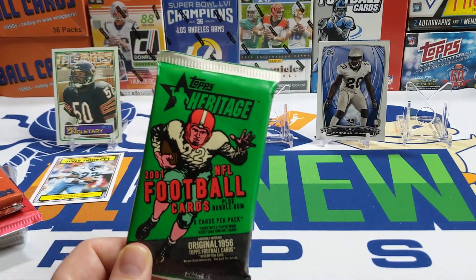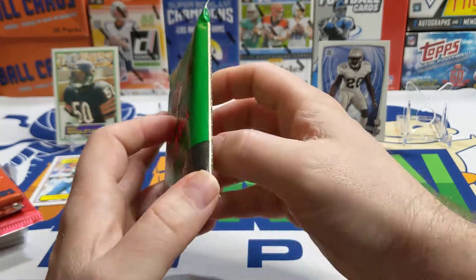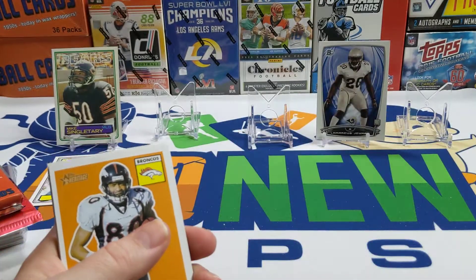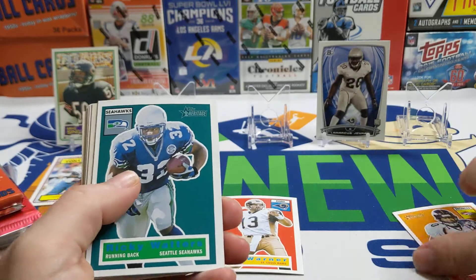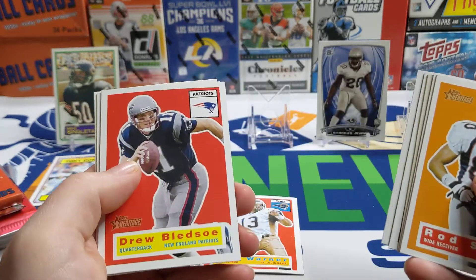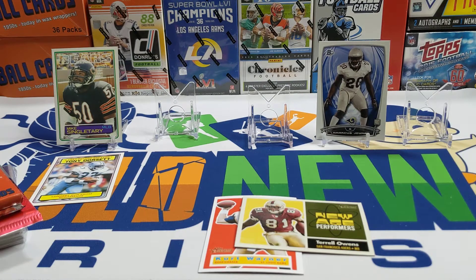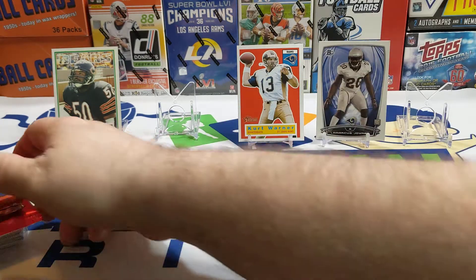Moving on to this 2001 Heritage — eight cards per pack plus bubble gum, hopefully the bubble gum is sealed. This is a thick pack, never opened this before. I've obviously got some '56 Topps in my collection. There's the gum. Rod Smith, there's a nice Kurt Warner — my favorite card so far — Ricky Waters, a nice T.O., Joe Horn, Drew Bledsoe, Randy Moss. So we did not get a '56. We've got to go with Kurt Warner.